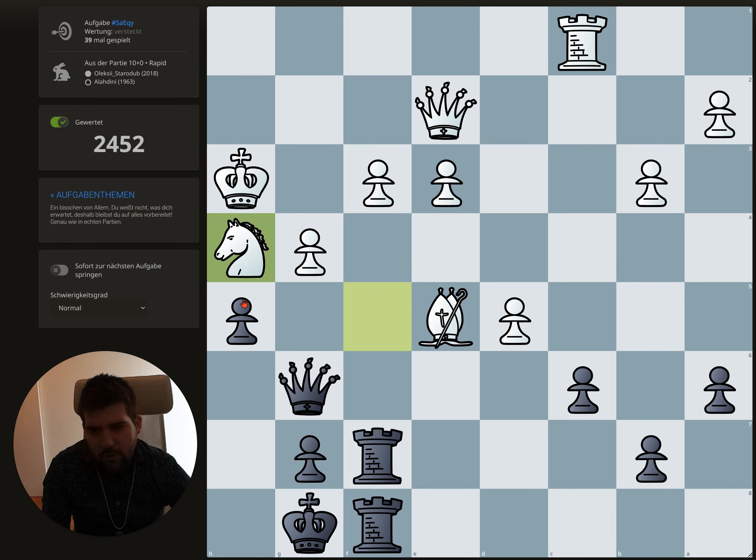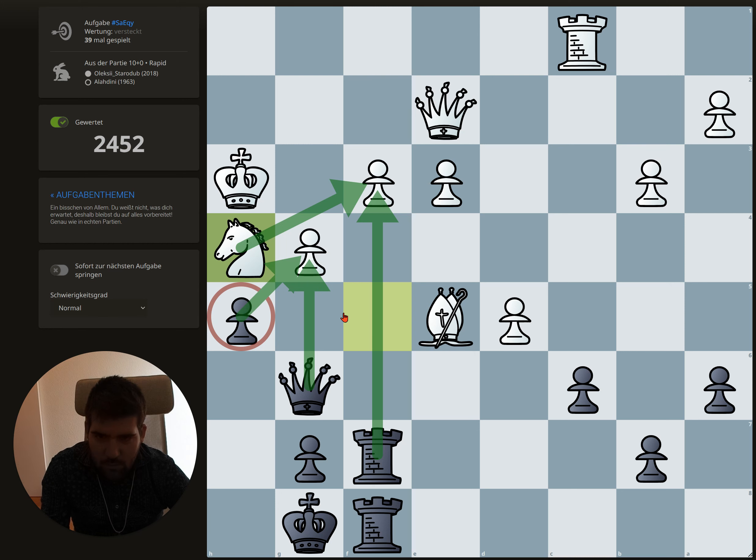However, the difference between capturing here versus the variation where we capture here is: if he recaptures with the knight, we can capture the pawn with the queen. Now the pawn is still here so it protects the queen, and the queen makes a double attack — then the king is in a mating net. If we capture here, he could play there, but he would just lose material with rook attacking queen and king. So he's more or less forced to capture back.